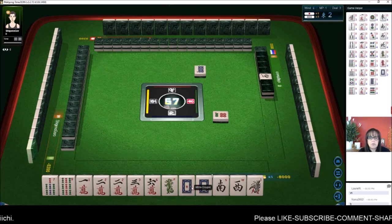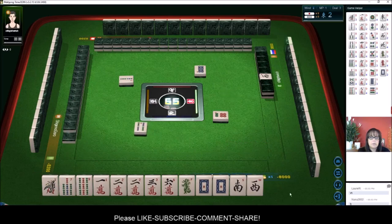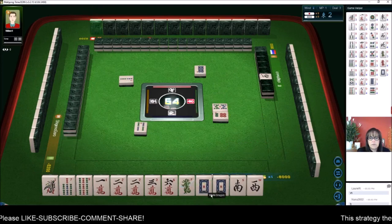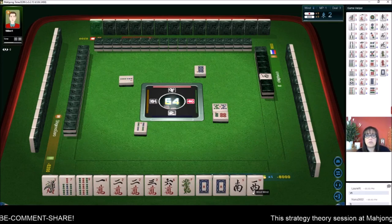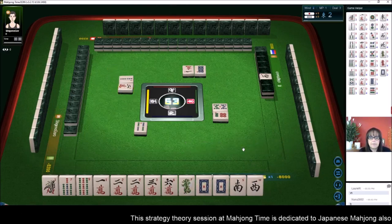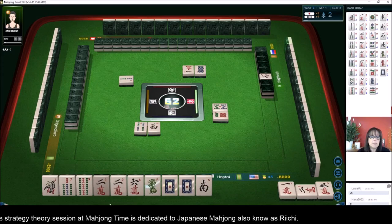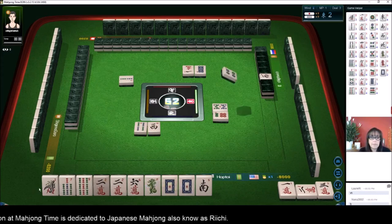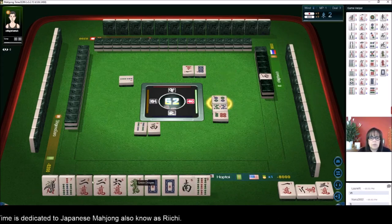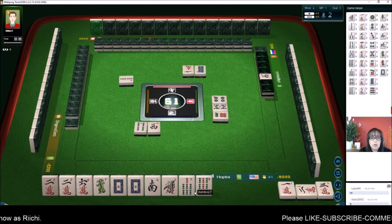We do have a pair of white dragons. Four bam — if we get ones and nines... we have eight tiles towards 13 orphans — my favorite hand. Let's Chi. We'll discard. Oops — West, man. Oh, I didn't mean to do that. I meant to get rid of these offsuit tiles. Well, we're one tile behind now. I meant to get rid of these tiles here.